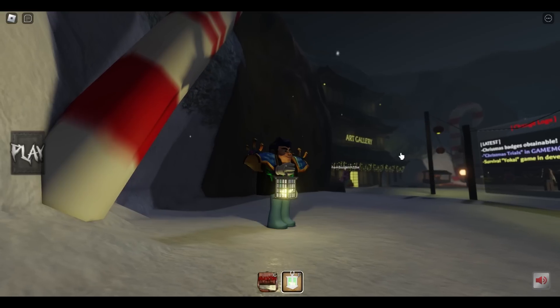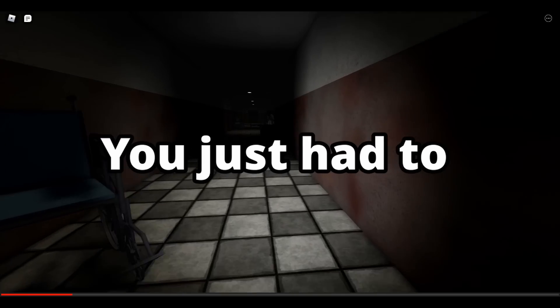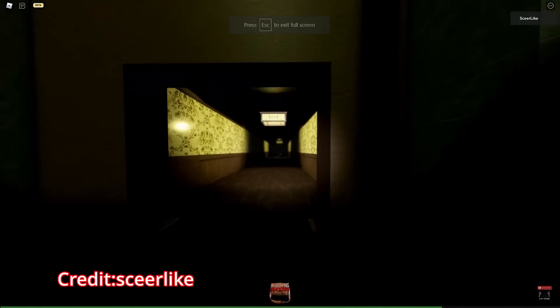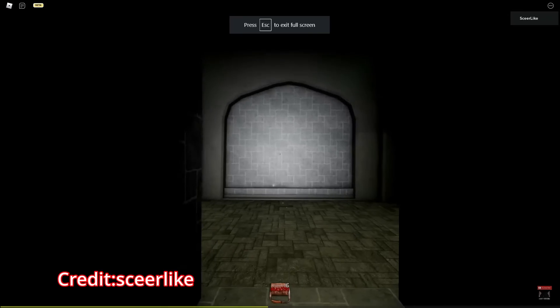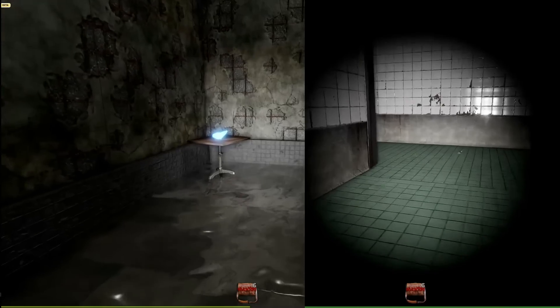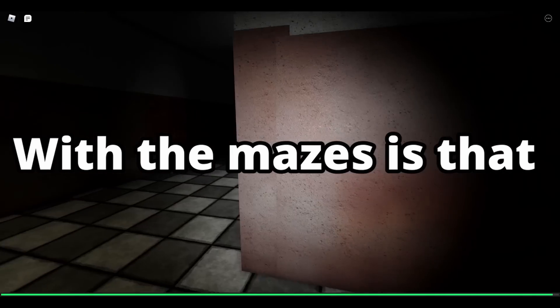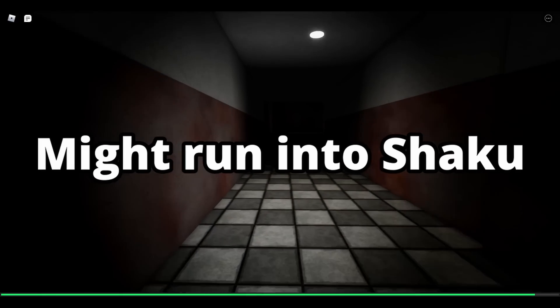The spirit lantern was pretty easy to obtain. You just had to escape the library, avoid non-armored Kusanoki, and collect the keys from the two Shaku mazes. The only problem with the mazes is that they're too small, so you might run into Shaku.